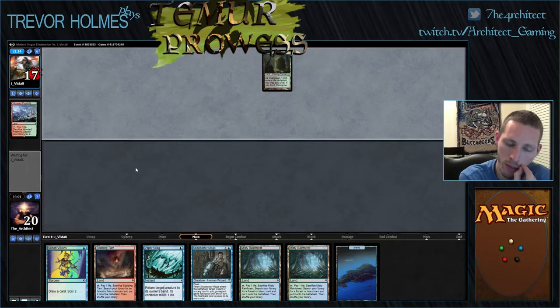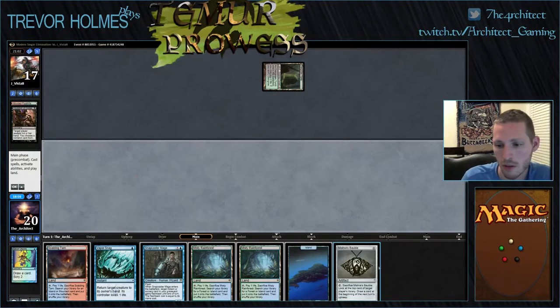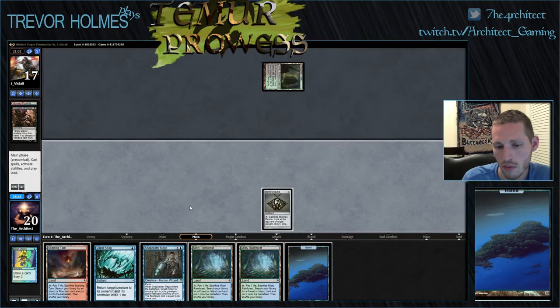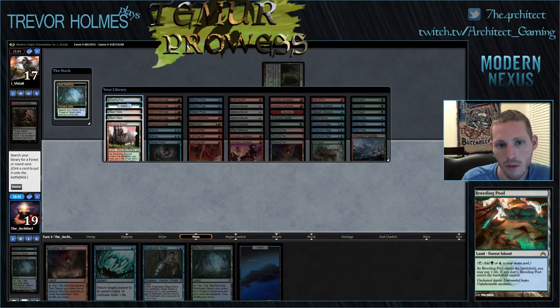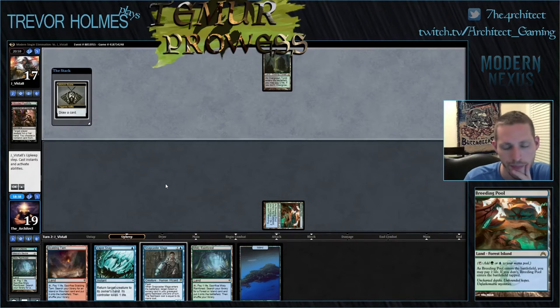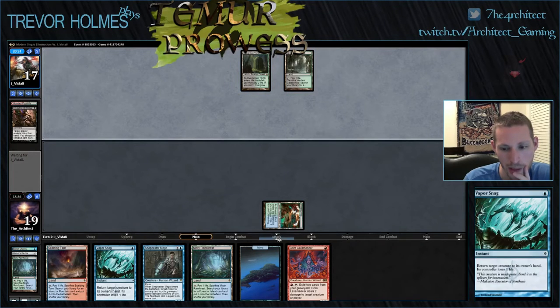Misty Rainforest will fetch Breeding Pool, which will let Scalding Tarn go get a Mountain. Inquisition takes my Snapcaster, I would assume. Alright, just taking the Serum Visions. I guess we'll look at the top of our deck — Copperline Gorge, we don't want that, so we'll just go get that Breeding Pool now. Draw a card. Lavamancer's fine. So he plays Confidant or Goyf, maybe we get to bounce it, play Lavamancer.